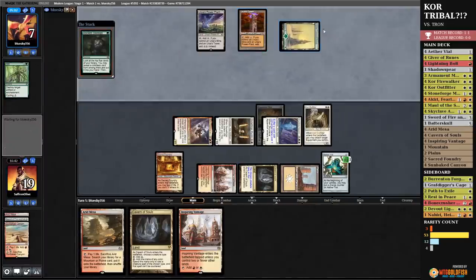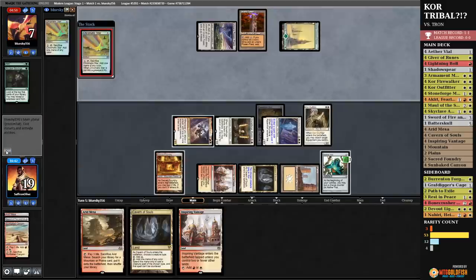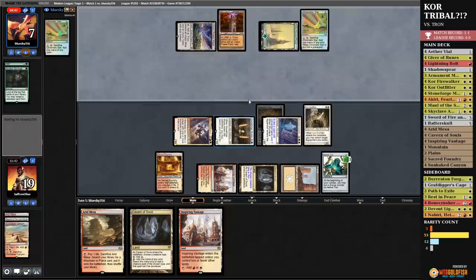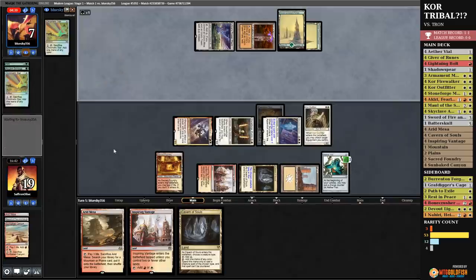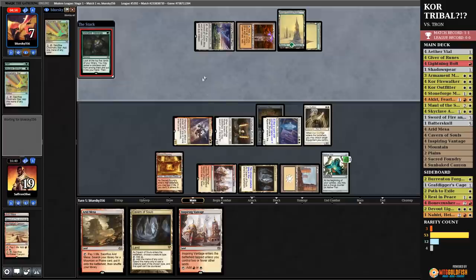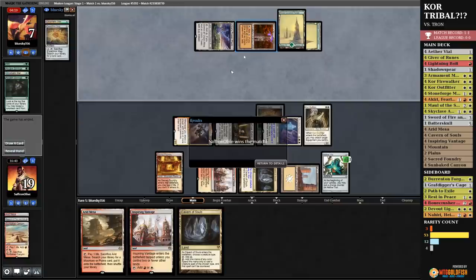Is this going to go wrong again? They top deck the Forest, a Chromatic Star — that doesn't just beat us. Technically we're presenting lethal: three, four, five, six, seven, eight. Forest again, cracks it. Are we going to win this against Tron with no hate, taking it down in the longest Tron match in history? Expedition Map — and the opponent scoops it up! Kor power! I cannot believe that worked. This game our opponent didn't assemble Tron, thankfully, and we had a pretty fast draw. Game one we beat natural Tron. That was a performance for our deck. Good lord — Kor!